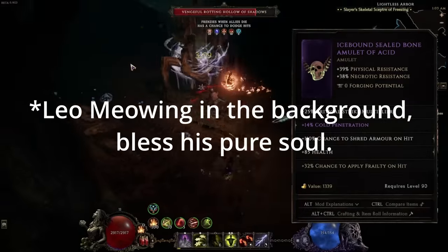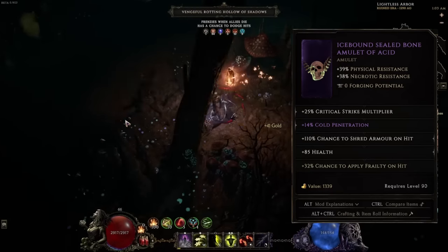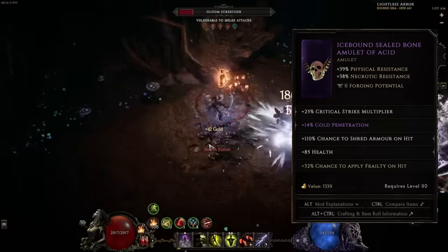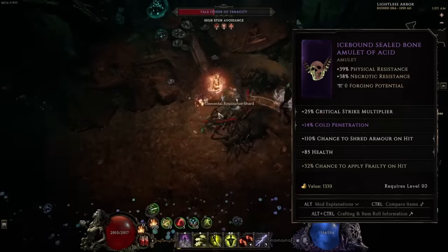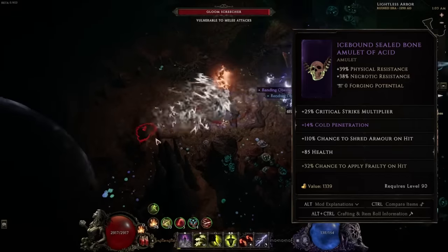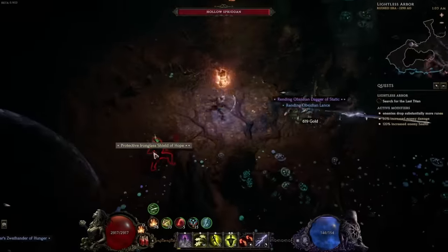Next is the amulet — a classic bone amulet with a lot of debuff value and some added health. It's a very good amulet. As you can see, I have zero forging potential on all of these; I tried to roll them into good values but that's what I ended up with. I'm just looking for more exalted item drops at this point.